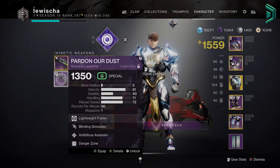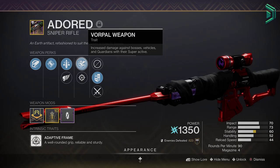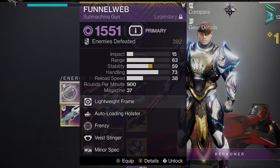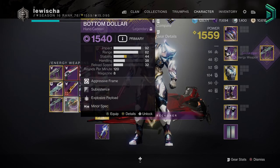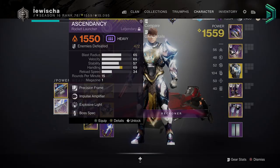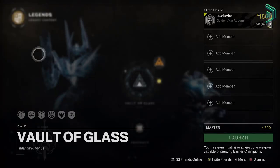For your non-exotics: a kinetic grenade launcher with blinding grenades, a sniper with Firing Line, Fourth Time's the Charm, and Triple Tap — you know the drill. Energy: Funnel Web, literally the new Recluse. Any other void hand cannon, scout, or pulse rifle for ad clearing with volatile rounds. For your heavy, a good rocket with either Lasting Impression or Explosive Light. That's your loadout and setup.